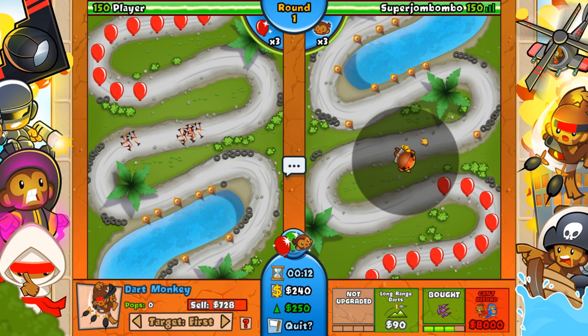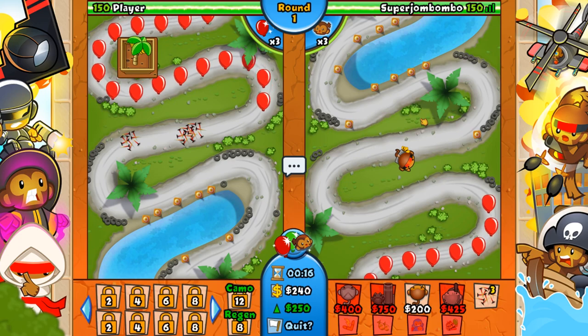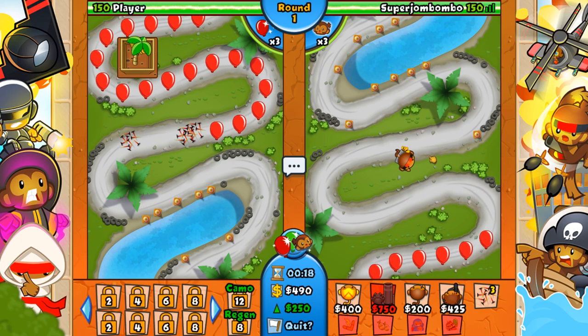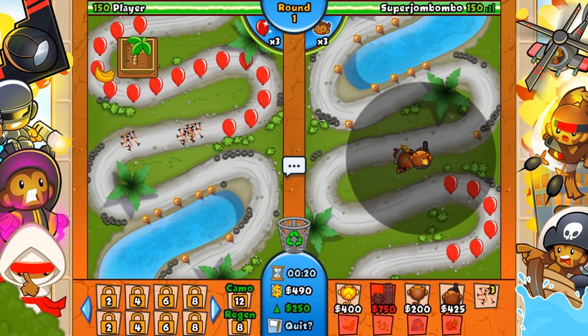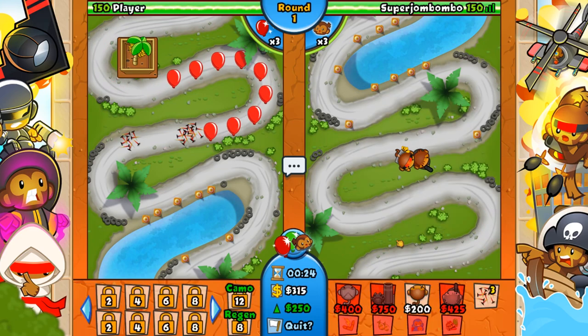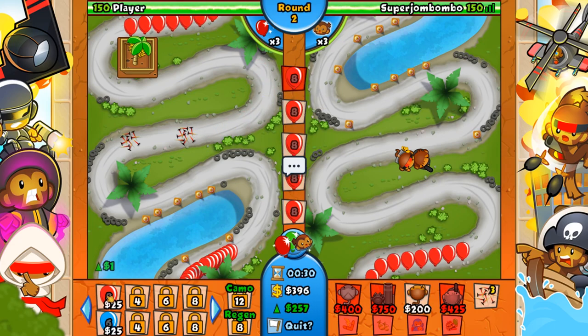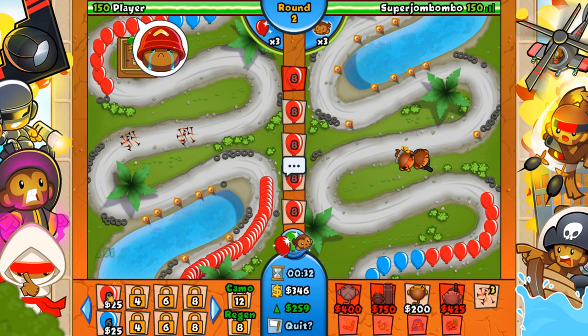Since we started off with the dart monkey, we really don't even need to use the road spike. We get a 0-3 right from the get-go. I could have done a Cobra, I suppose — mix it up, just get one of these guys with two wired funds. I mean, there's not really... you can't really spend enough money in the early part of the game. So hey, I'm fine with that.